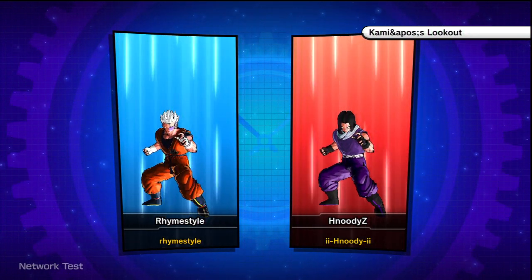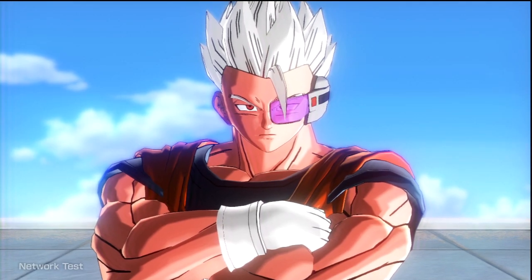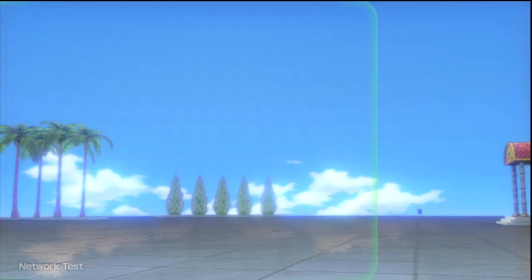So let's go to Kami Apples Lookout. Look at that — that's hilarious actually. It's just a little typo in the beta. If you have the scouter equipped, what you can do is press the left button on the D-pad and I can actually bring it out. So here it is.